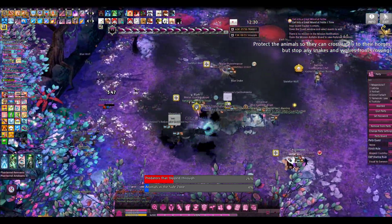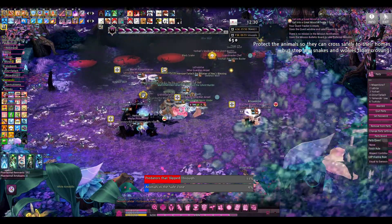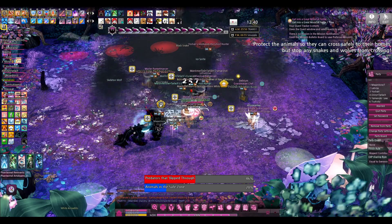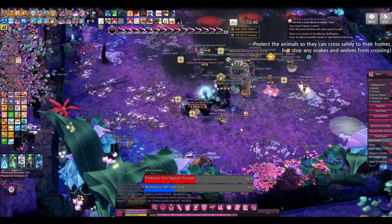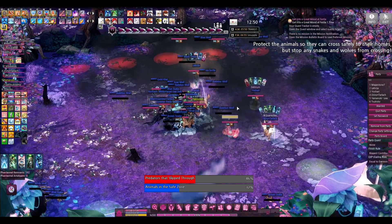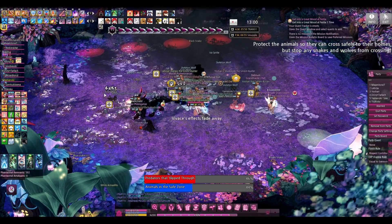In the normal version, they move fairly slowly. In the hard mode version, they charge very quickly. You don't get a lot of time to distinguish whom you should and should not be attacking. Essentially, there's a variety of different mobs that spawn and the goal is to weed out all the predators from the prey, so that the prey make it across but not any of the predators.